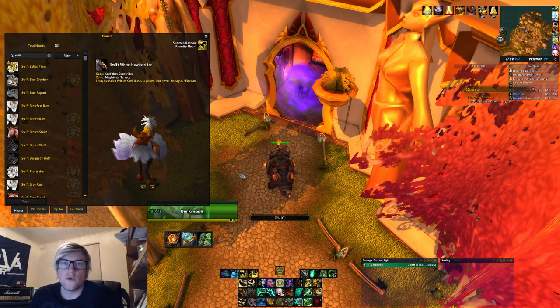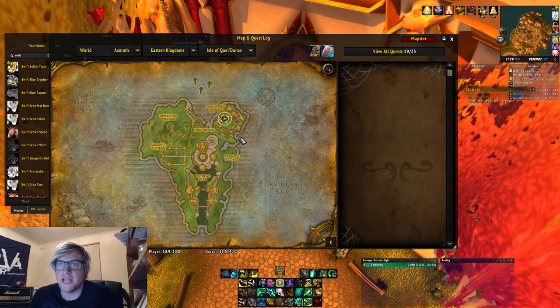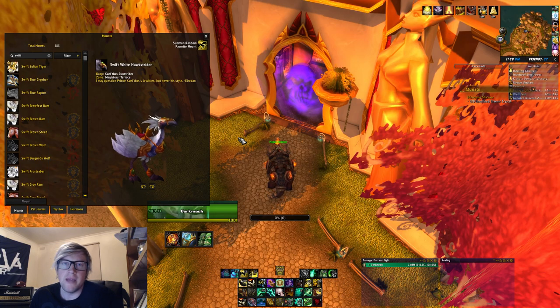The next mount is the Swift White Hawkstrider. It has a 3.49% drop chance. It's located in Heroic Magisters' Terrace and drops off Kael'thas.